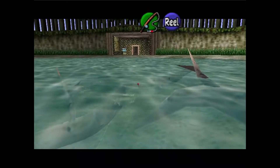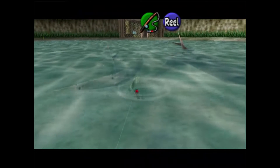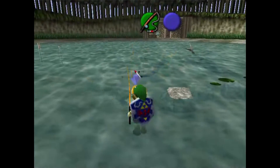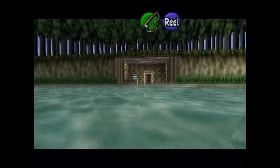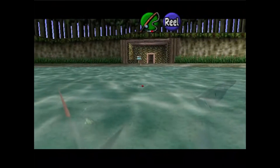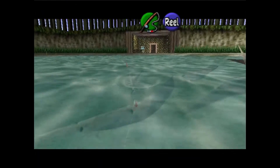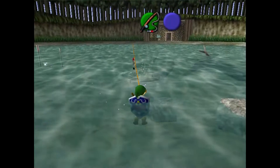Come on big fishy. Come on. Grab the damn lure. That fish was just following it the whole time — did you see that? Yeah. Just so you know what I'm referring to: after you've gotten both things from this fishing hole, you can search for a sinking lure which allows you to catch the Hylian Loach.